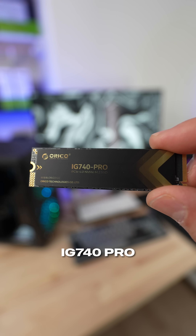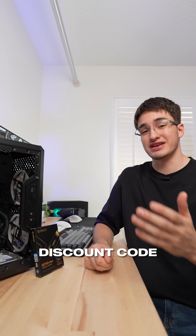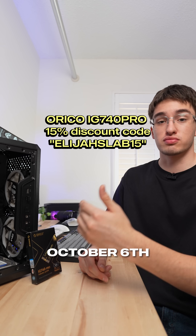Now Orico did send out the IG740 Pro — no payment was exchanged — but they did hook us up with a 15% discount code on Amazon. Use the code ELIJASLAB15 and you can check it out with the link in my profile from now until October 6th.